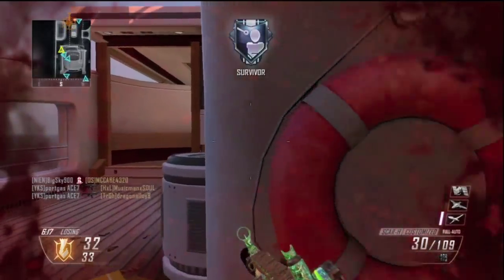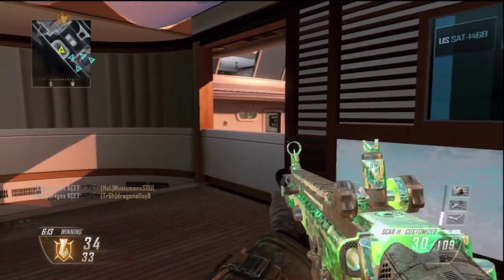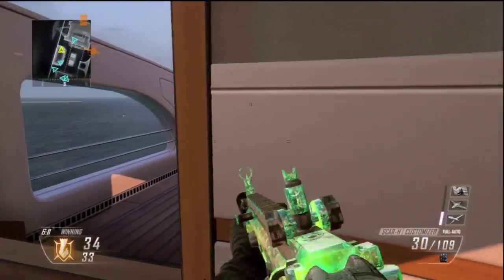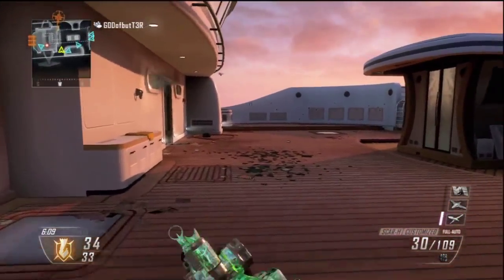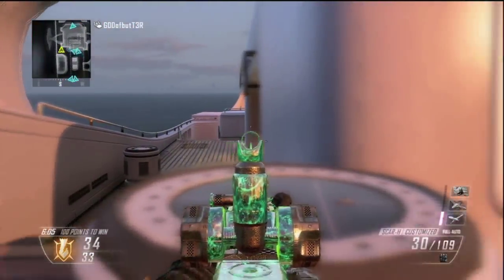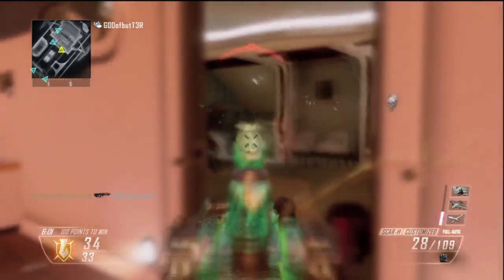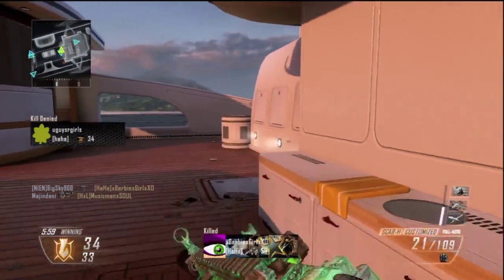The gameplay in the background today features a Scar H — I think this is the 115 camo actually, yes, I do believe this is the 115 camo. It looks really nice, I really like it.